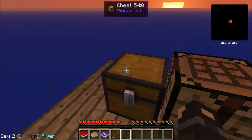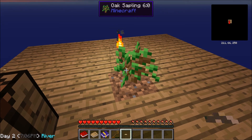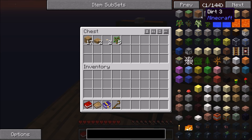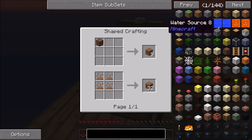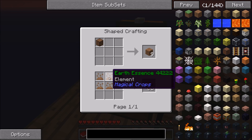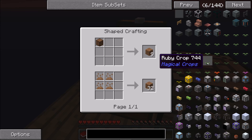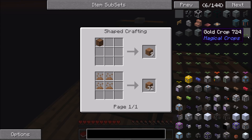I'll need a tutorial to figure out the cobblestone generator. I'm going to see if I can use the silkworms on the tree or do it later. There's no way to create more dirt — wait, we can use earth essence to create dirt, awesome. They also have elemental crops down here, which give you different essences. You can grow things to get diamonds or other earth elements, which is what they need.